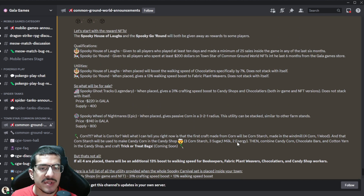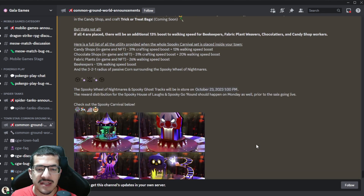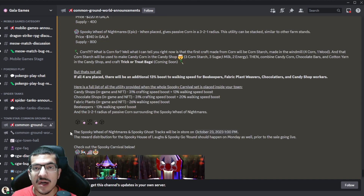Although the announcement doesn't say this, it was mentioned in the town hall that these NFTs will only take up one quarter of a tile, so you can place down all four in one single tile. None of them should have a road requirement, so they don't take up that much space. These NFTs should be going on sale on October 23rd at 1 p.m. Central Time, and the two free NFTs should be distributed around that same time as well.